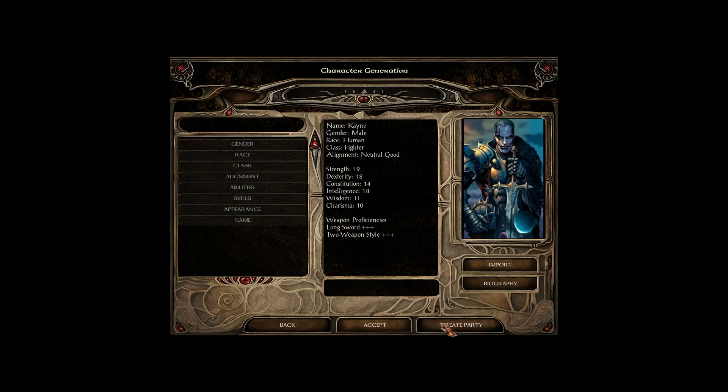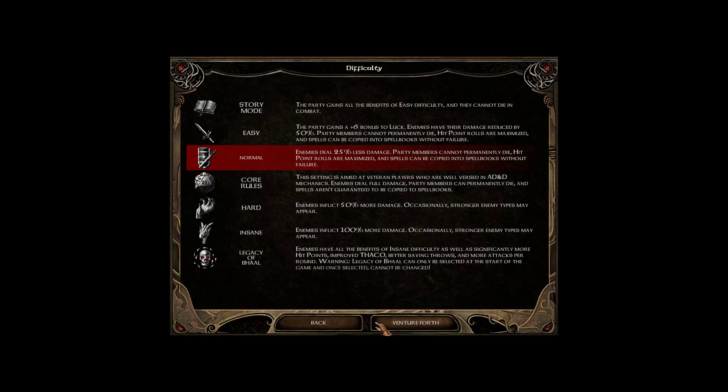It looks like you can add some of your own characters, but I'm going to play with just the story characters. So we're going to accept this. Difficulty level — I'm going to play on normal specifically because all spells can be copied into spell books without failure. Enemies deal 25% less damage — I wish it didn't do that. Party members cannot permanently die. Hit point rolls are maximized — that's why I liked it.